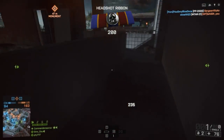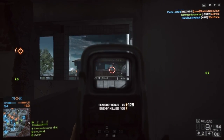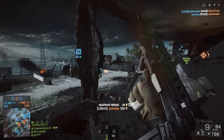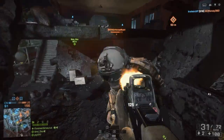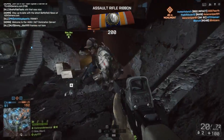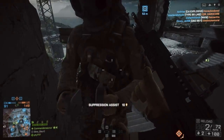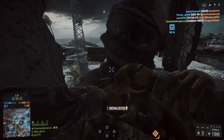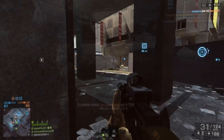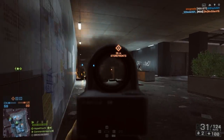Then we've got the RPK-74M light machine gun, which comes with the wood stock and wood grip — I really like that wood look on any AK platform. To get that one is really easy: you just need three LMG ribbons, and then you have to get a kill with a mortar in a round. And lastly, there is the MP7 for the engineer. To get this, you have to destroy an air vehicle with a portable AA, and then you have to get three anti-vehicle ribbons.